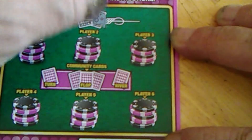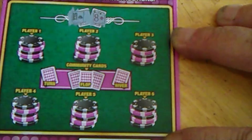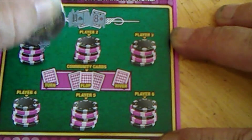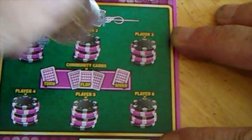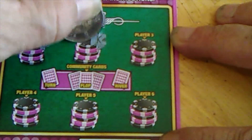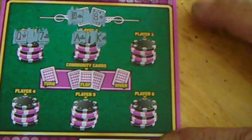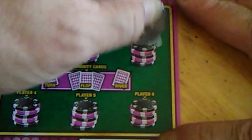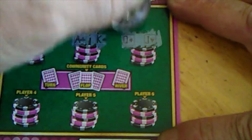The Champion has an Eight of Diamonds and a Ten of Spades. Let's see what I've got: Seven of Clubs, Queen of Hearts, King of Spades, Ace of Clubs, Jack of Hearts, Queen of Diamonds.